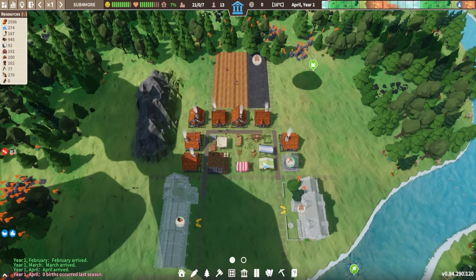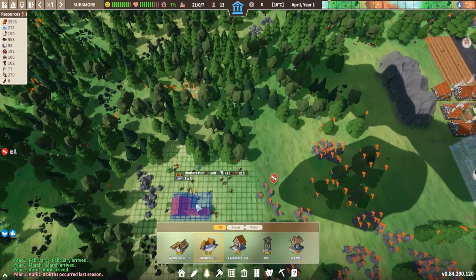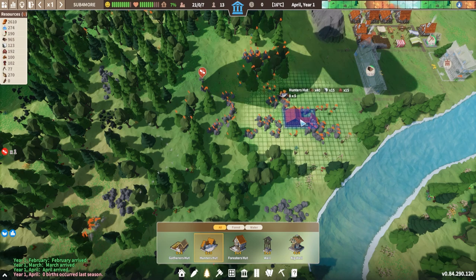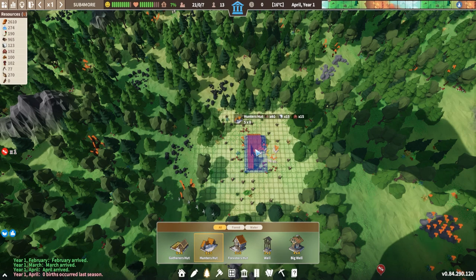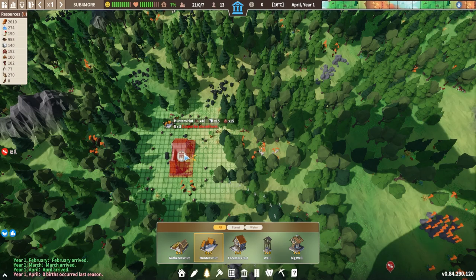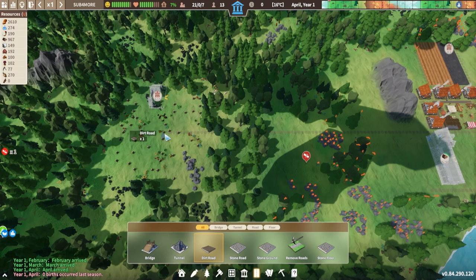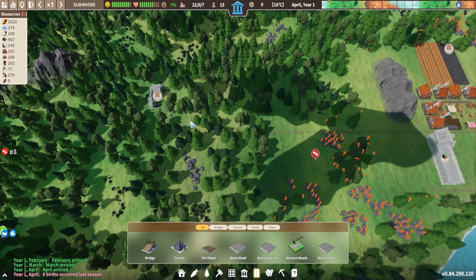The next thing I recommend is to build yourself a hunter's cabin. Under resources, a hunter's hut - we're going to go ahead and build this. We want it to be near animals, and you see with the hunter's cabin they highlight the animals in orange. The animals do move around a bit so we want to build the hunter's hut in the middle of all these animals so if they move we're still reasonably close. I do recommend you build a road out towards it because that extra 25% speed from roads is really going to add up over that kind of distance.